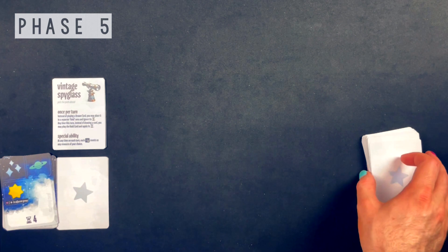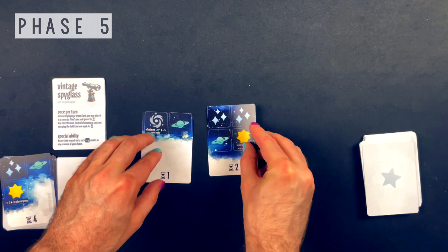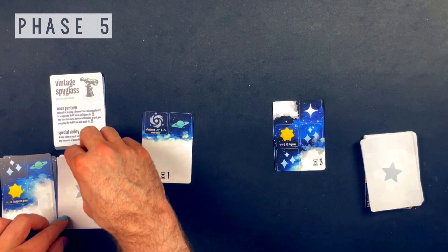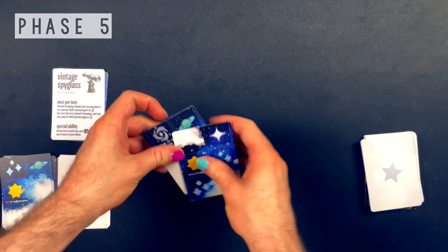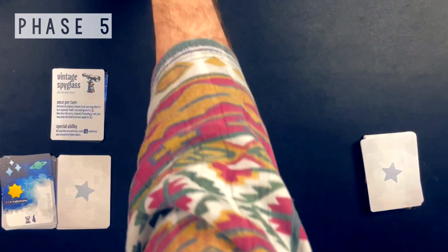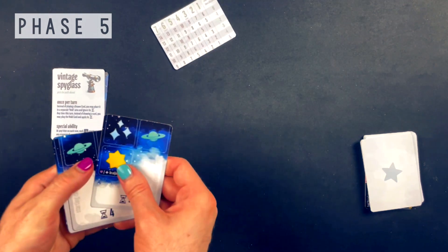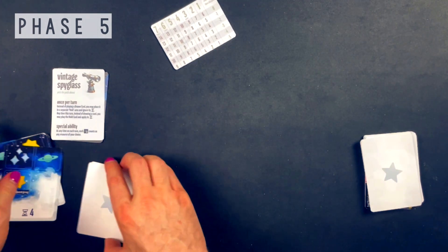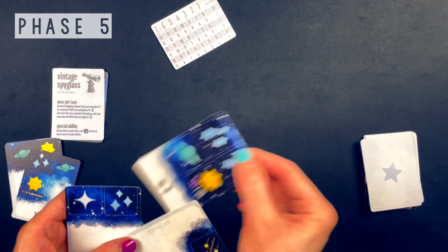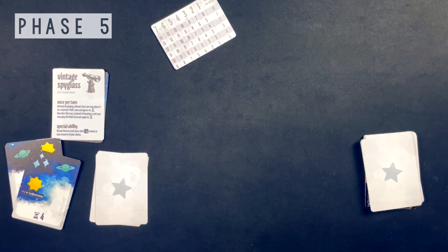Phase five is the upgrade phase. Draw three draft cards from the draft deck, choose one to place atop your play deck — it is now permanently part of your play deck — and trash the other two. Additionally, in rounds three, six, and seven, if you make it to those rounds, you can optionally trash one card from your play deck or discard pile. Trashing means permanently removing. If you ever look through the play deck, be sure to shuffle it afterwards. Then you start a new round, continuing until the draft deck is empty.